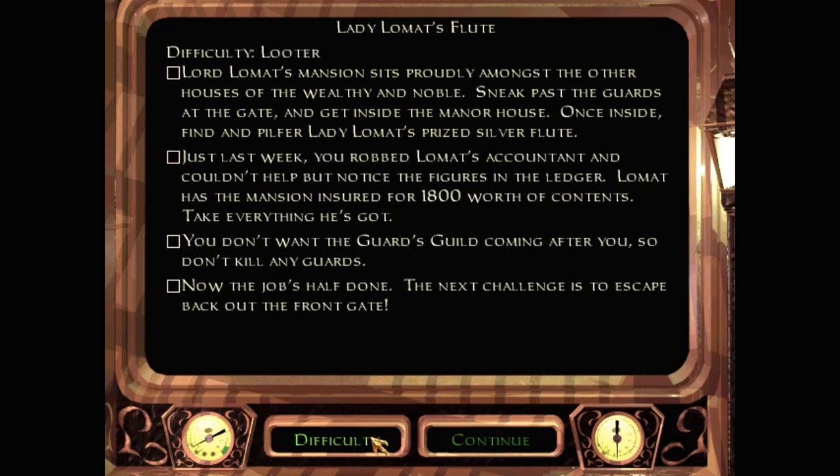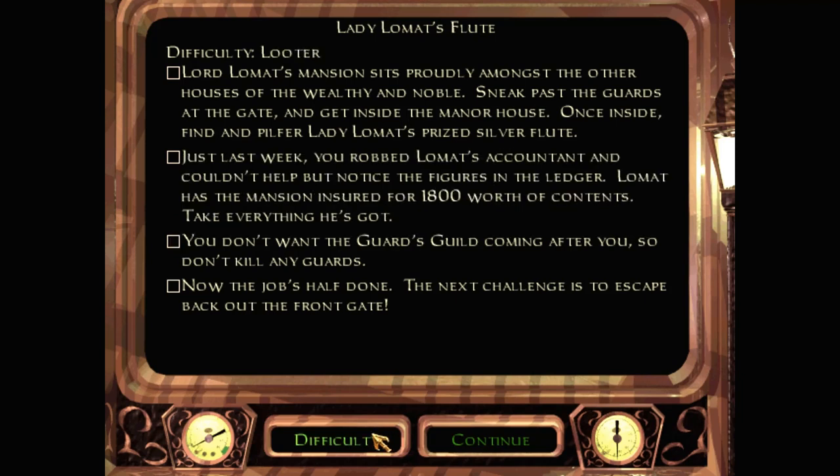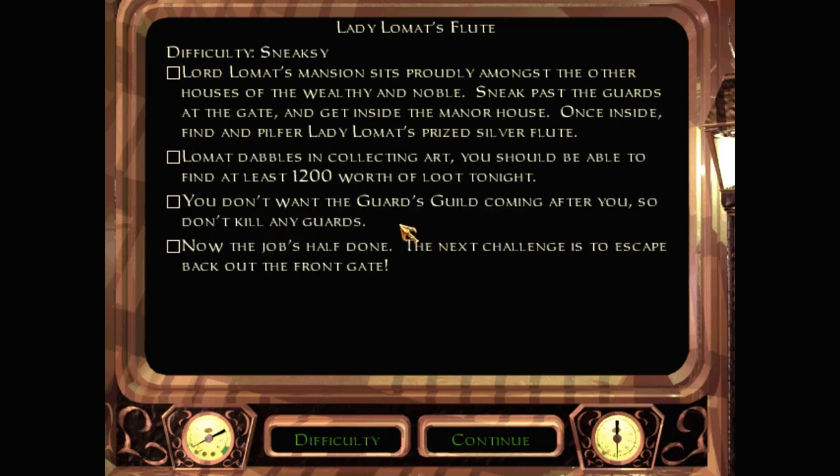Taffa, Sneaksy, or Looter? I think Sneaksy seems like the equivalent of hard. He's got a 'don't kill guards' objective anyway, so I'll try not to kill guards then. Lord Lomatt's mansion stands proudly amongst the other houses of the wealthy and noble. Sneak past the guards at the gate and get inside the manor house. Once inside, find and pilfer Lady Lomatt's prized silver flute. Lomatt dabbles in collecting art — you should be able to find at least 1200 worth of loot tonight. Don't kill any guards. Now the job's half done — the next challenge is to escape back out the front gate. Does that mean it's going to be harder to get out than to get in? I guess we're going to find out.